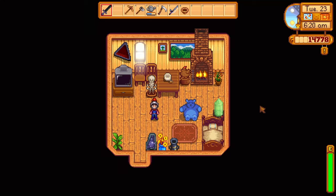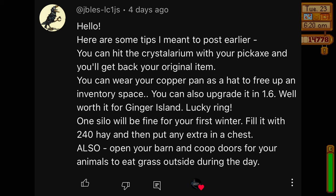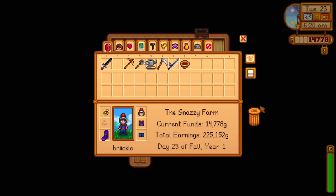Hello, welcome back to more Stardew Valley. As usual, we're diving into the comments. Firstly, I can hit the crystallarium with my pickaxe and I'll get back the original item — I don't know how I didn't try that. So we're going to do that: take the diamond out and put the jade in, because apparently jades can be traded for staircases, and stairs are very good for Skull Cavern.